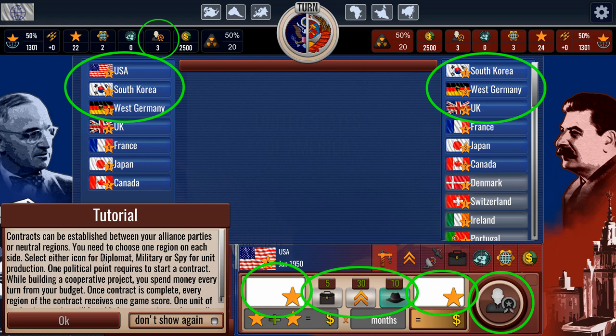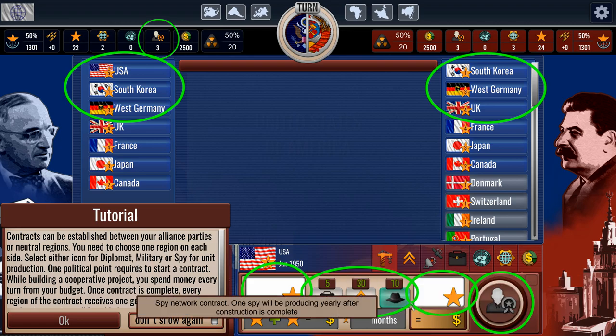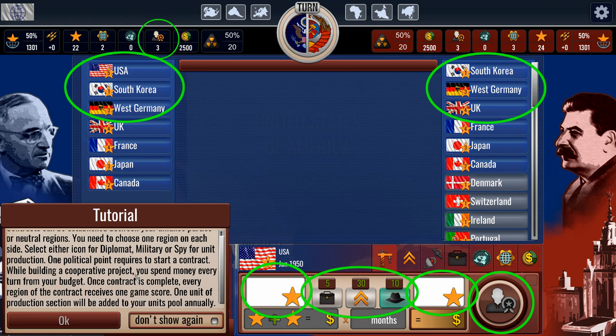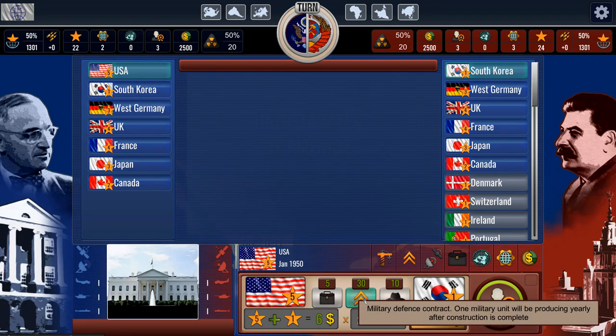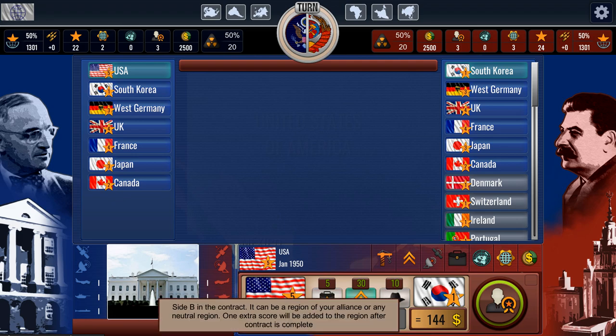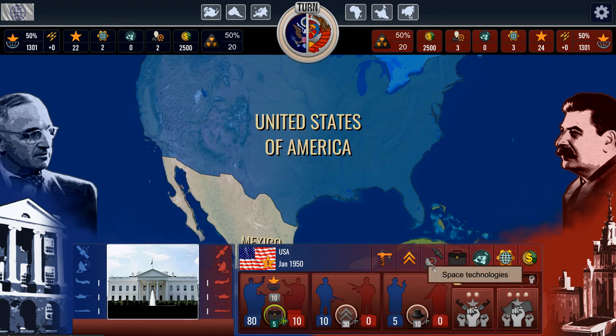You also have diplomats that you can use to do other things. We can look at industrialization cooperation. Contracts can be established between your alliance parties or neutral regions. You need to choose one region on each side and select either diplomat, military, or spy. One political point is required to start a contract. We can look at South Korea — let's do a military defense contract with South Korea. Let's get that going.